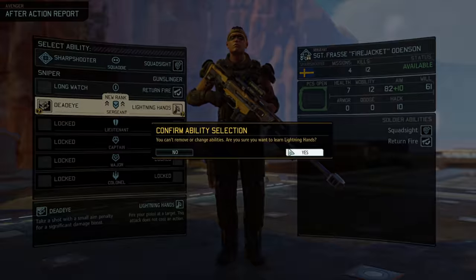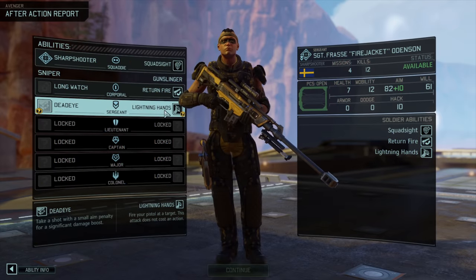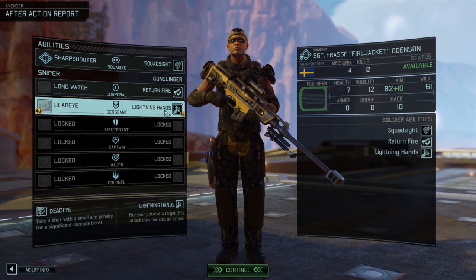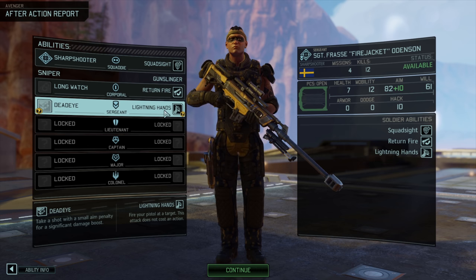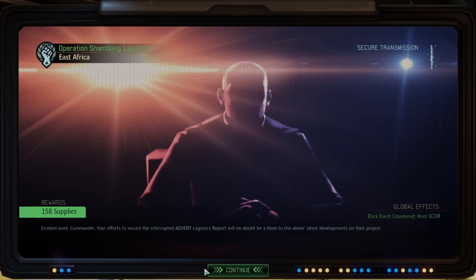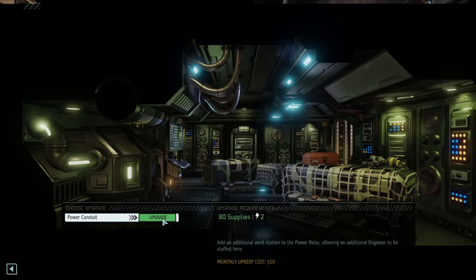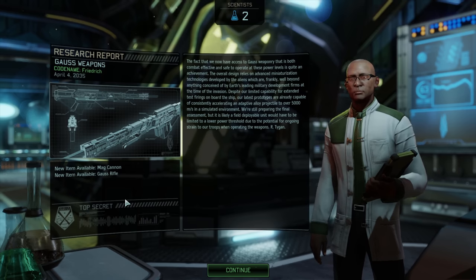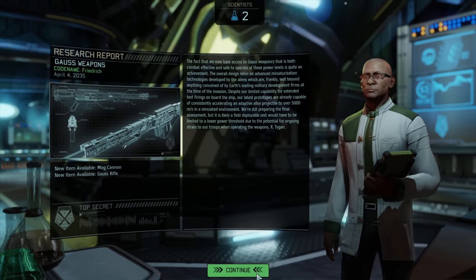With our victory in hand we return to base with a promotion. We unlock one of our most useful abilities: Lightning Hands, allowing us to use an additional attack with a three-turn cooldown. We get supplies and thankfully countered the UFO hunt, as that ended the last attempt on this challenge. We upgrade our power plant, finish construction of the lab, stuff it with two scientists reducing research time by an additional 37%, and complete Gorse weaponry research.